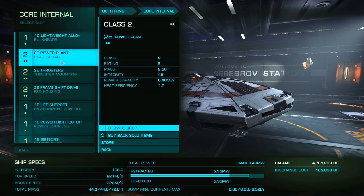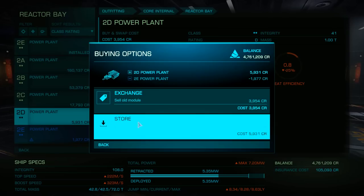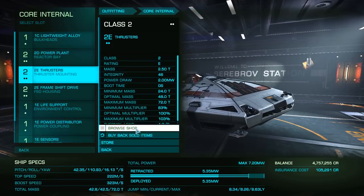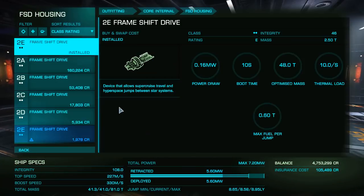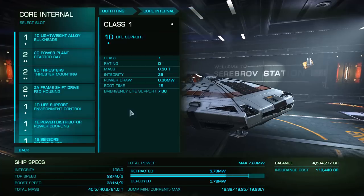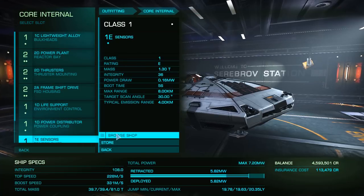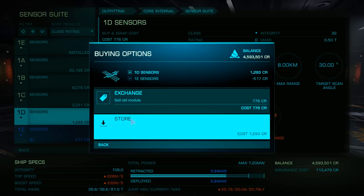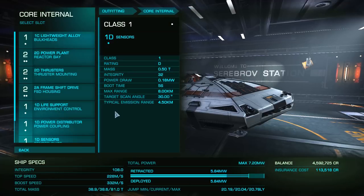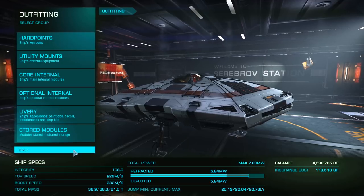Finally, let's outfit our core internals for maximum jump range. Install a 2D power plant, 2D thrusters, 2A frameshift drive, 1D life support, a 1D distributor, and finally 1D sensors. Depending on your credit balance, you could choose to install A-rated thrusters and distributor, but remember, as those are heavier, they will cost you just over a light year of range.